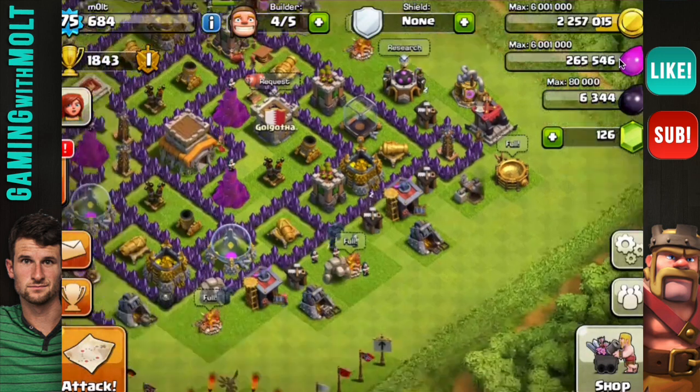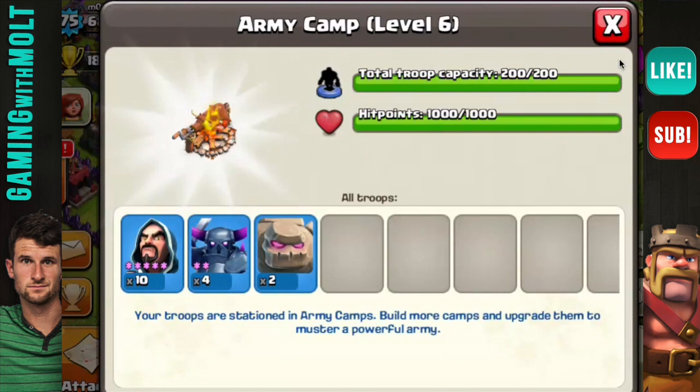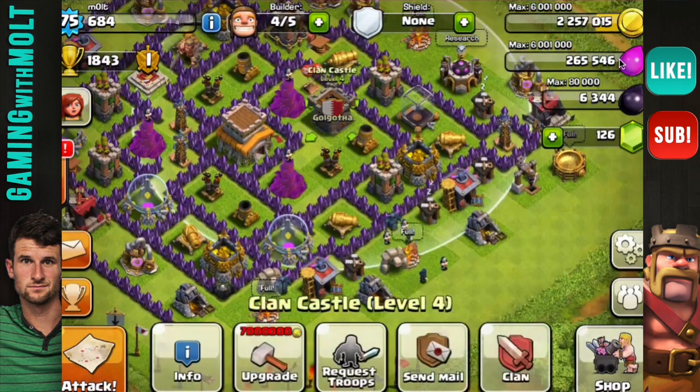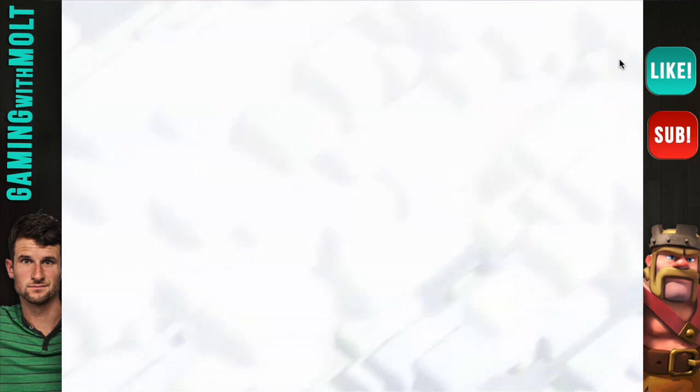Today we have a very special video. He's over and we're about to play some Xbox together, but I have a GoWipe strategy ready for you guys. As you can see, we have 10 wizards, four PEKKAs, and two golems. My clan castle is empty because I forgot to request, but I don't really care.